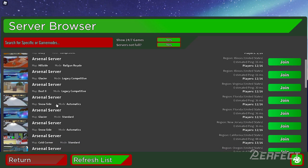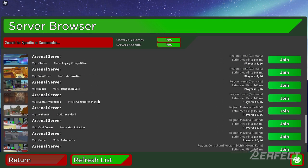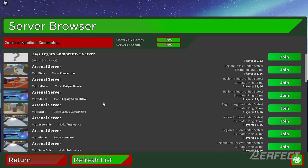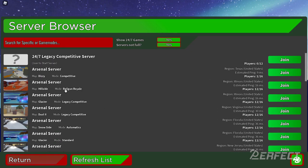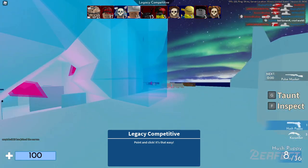That's pretty much how you can get 24/7 of whatever game mode you want — automatics, oddball, anything. Oddball does show up on this list sometimes, though I don't think there are any servers running right now. You do have to re-join every time the game ends. Hopefully this new update keeps the servers up without breaking, but we'll see. Let's go ahead and join into this game of legacy competitive.